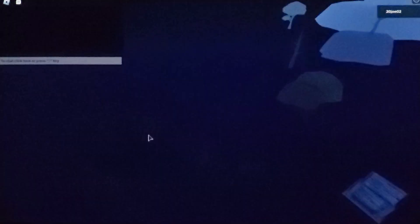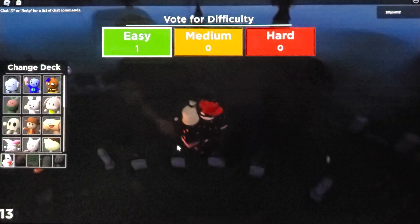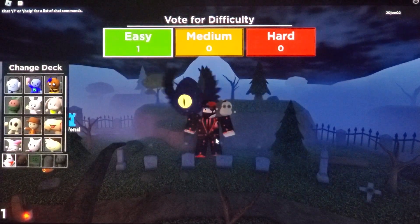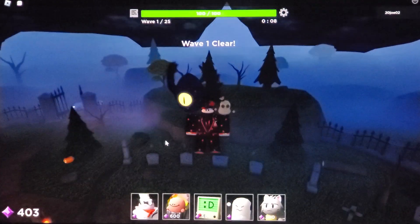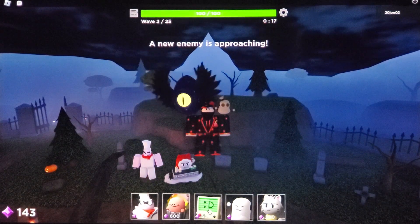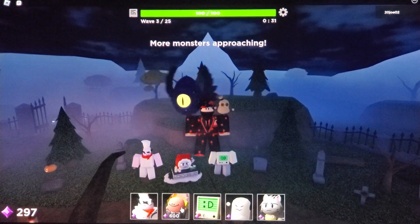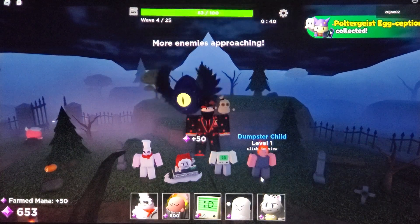You have to have the towers in a specific order and go by these four gravestones right here. The only way I know this is because I saw a video on it — thanks to that person. You can just auto skip through this, you do not have to beat the map. It's something like this — farms, then Dumpster Child will be the last one.